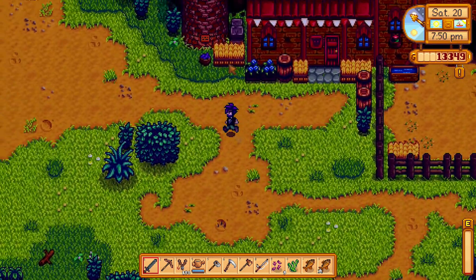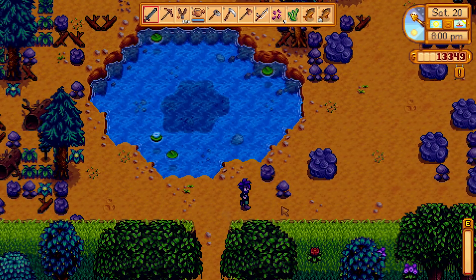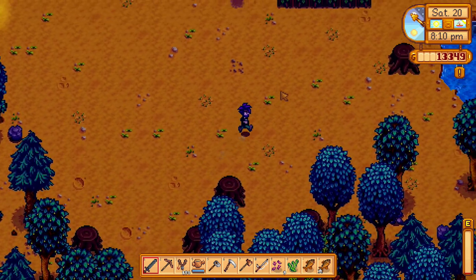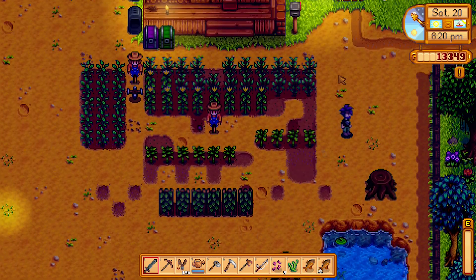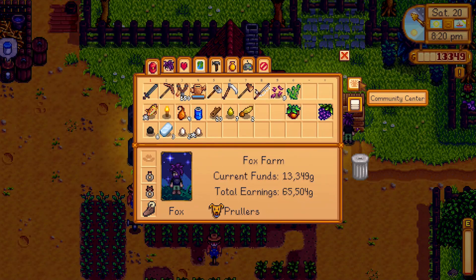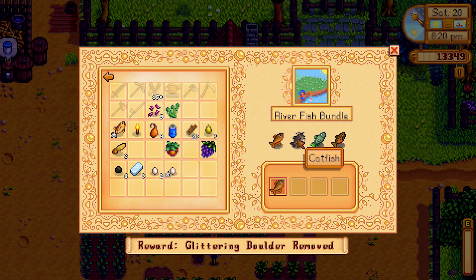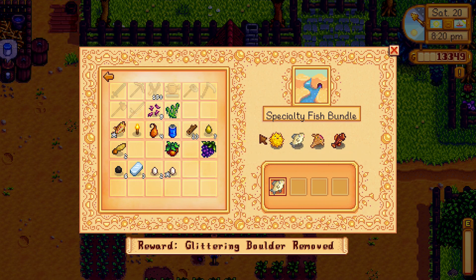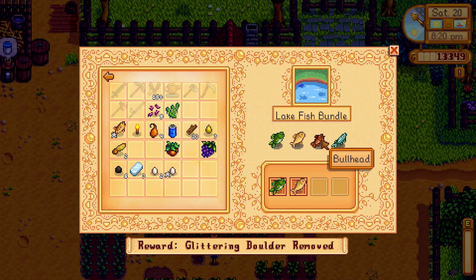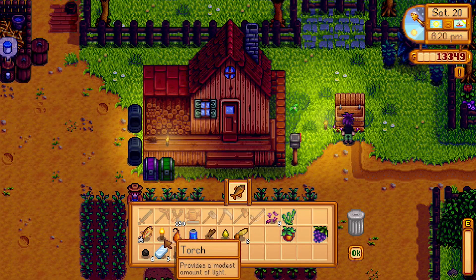Let's get back up there. Everything's been watered. Let's sell the other products we have. Do we need the rainbow trout for anything? That's a tiger trout - let's check all of them. None of these - okay, we can sell it. Let's go ahead and sell that.